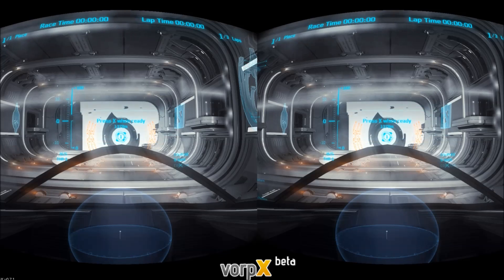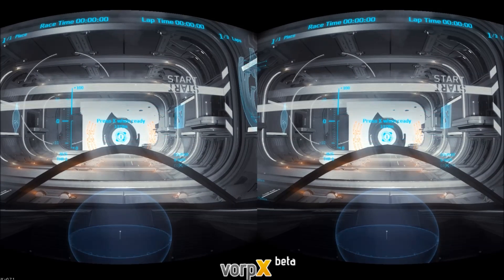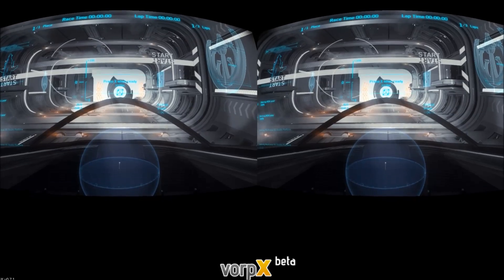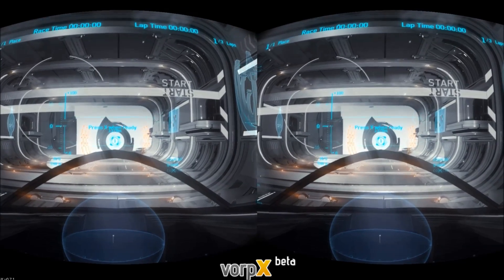Remember, you've got 3 amazing shortcuts you can use when you're in Vorpix. You can press Delete to bring up the Vorpix menu and change all your settings. You can press Shift+Space and that will reset your head tracking, which is absolutely great. And middle mouse button will detach your screen so you can look around and edge peek with the Oculus. Press middle mouse again to re-lock.